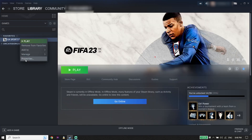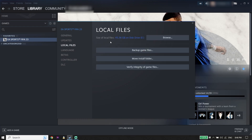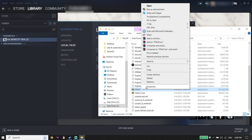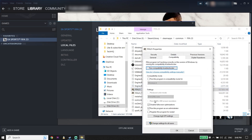Click on Properties, then click on Local Files and click Browse. Open up the FIFA 23 install location. Once you locate the FIFA 23 install folder, scroll down and right-click on the FIFA 23 application. Click on Properties, then click on Compatibility.